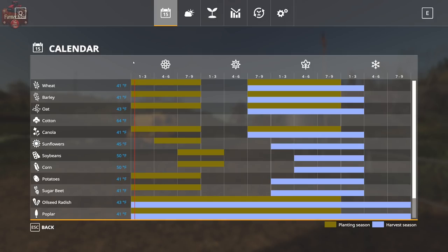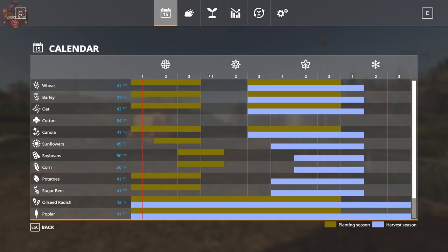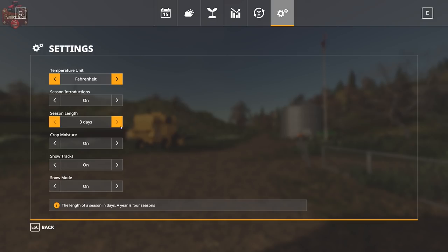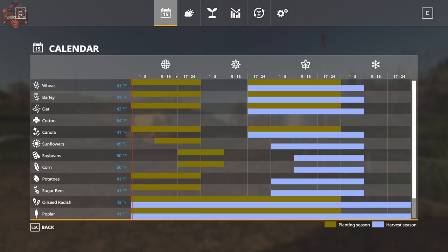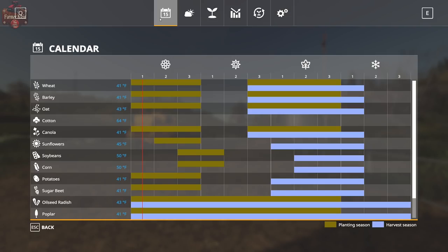You can see we have our four seasons — spring, summer, autumn, and winter — and each season is separated into three segments: early, mid, and late. Right now, Seasons is defaulted to a nine-day season. We can change that to a three-day season, where each day is its own transition — day one is early, day two is mid, day three is late. We can also change this up to 24 days, where the first eight days are early, the next eight are mid, and the next eight are late spring.